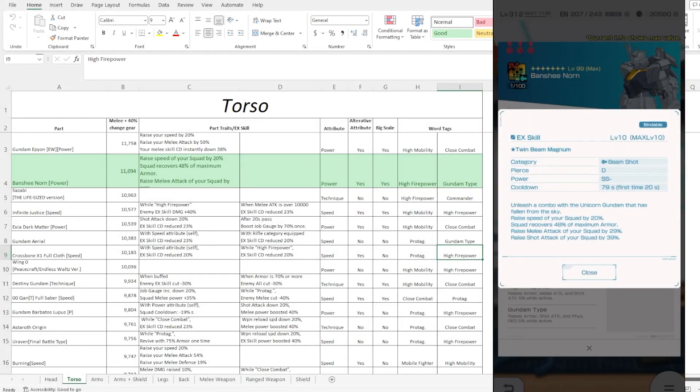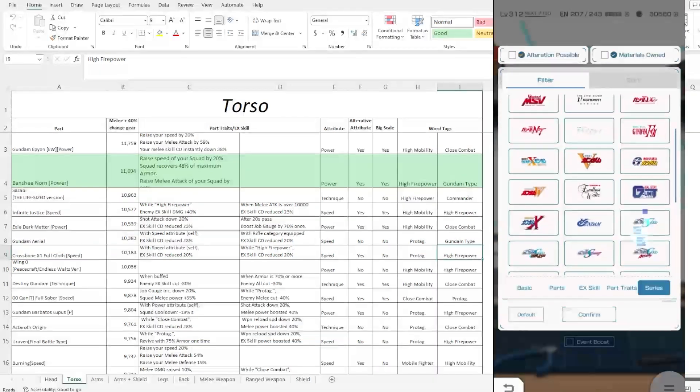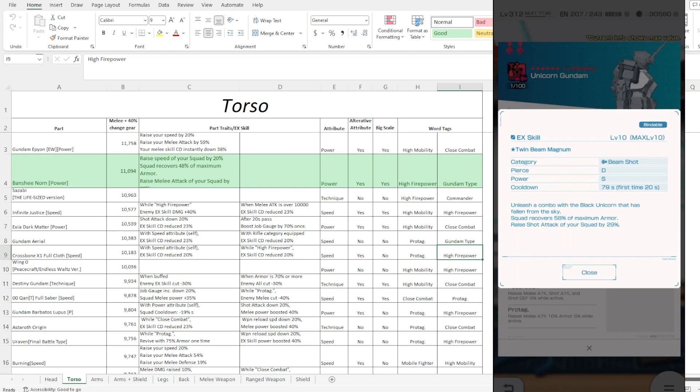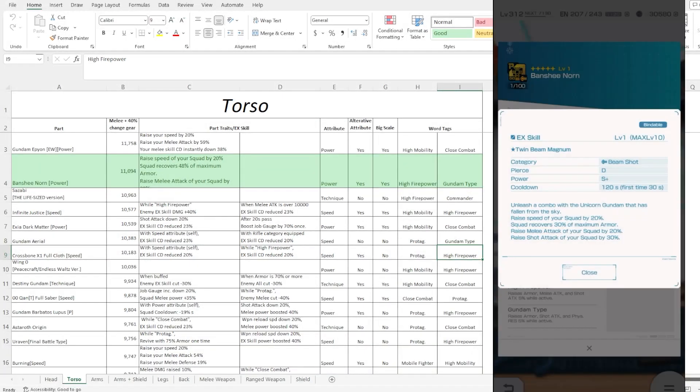The torso EX skill is the Twin Beam Magnum, which is actually not a bad EX skill. We've already seen this one featured in the base form Unicorn. The difference is: when you use this EX skill, you are summoning the OG Unicorn, not the Banshee. While the existing one summons the Banshee. So when using this on a Banshee build, you are summoning the OG Unicorn, and vice versa — you can't really run the OG Unicorn version on a Banshee because you'd be summoning yourself.